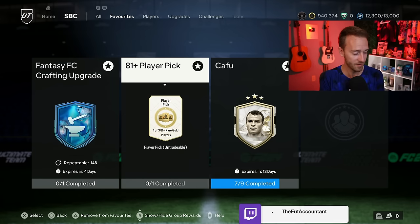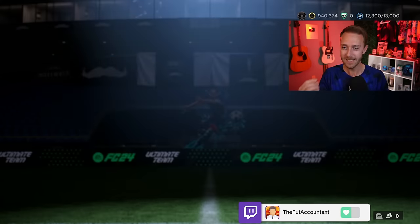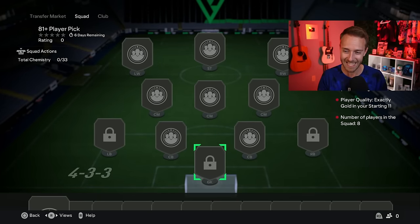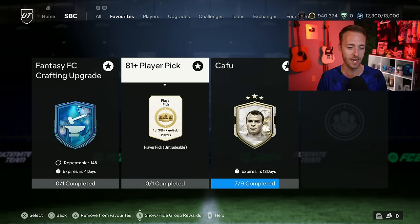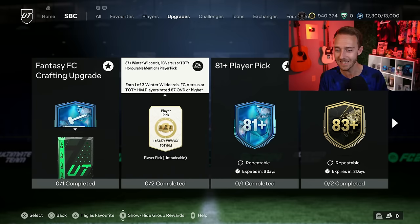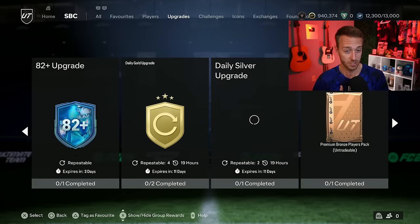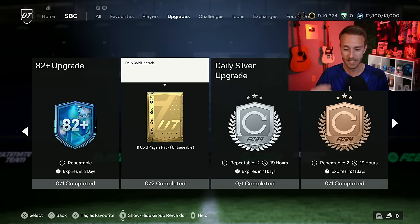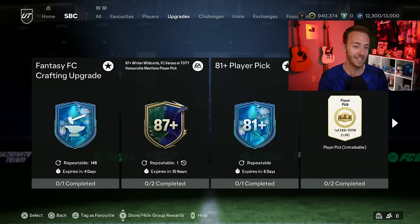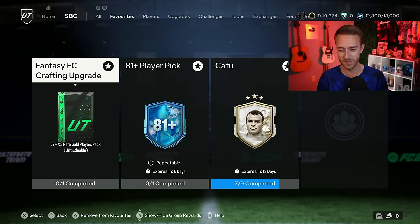That was the biggest W of an SBC dropped yesterday. The 81-plus player pick that was released a couple of weeks ago is eight golds and one rare — very easy to craft with all the different ways to get golds right now. The way to get golds to start off every single day is to do the daily gold upgrade. This gets you a lot of golds and even a couple of rares very easily just for the silvers and bronzes. Make sure you do those — it really helps out.